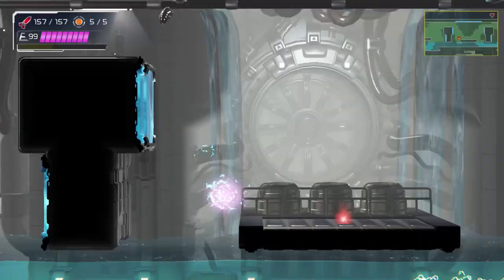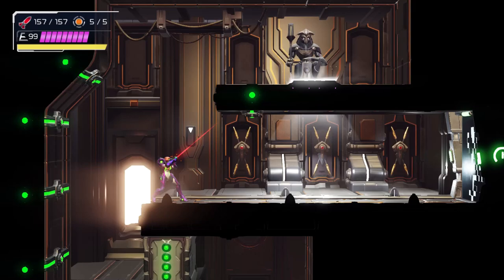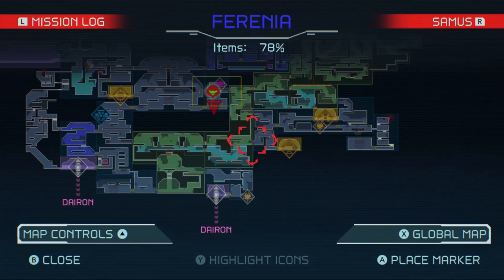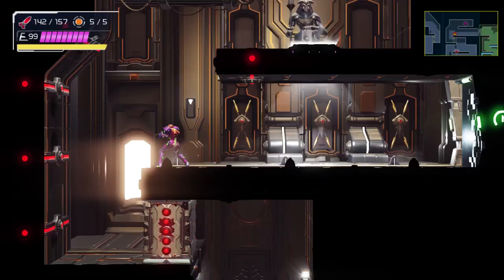I don't think there was much purpose coming here beforehand — I guess it's just another short way around, and all there is is a recharge station, so I don't know why I came all this way just for that. I mean, I guess there's a lot of the EMI zone we still have yet to explore — let's just go ahead and explore everything here.